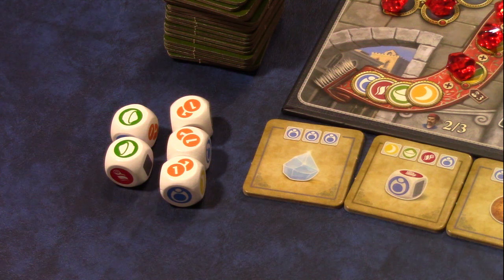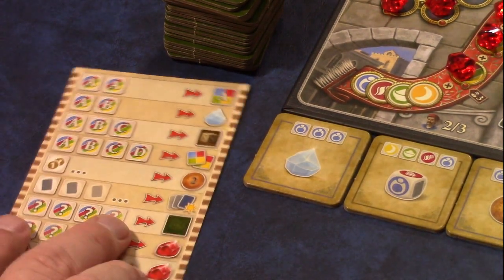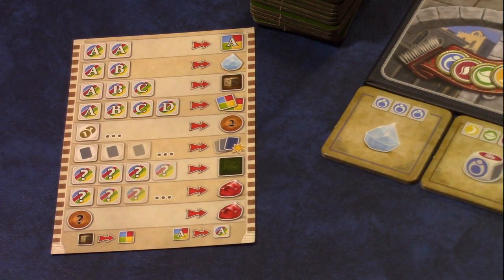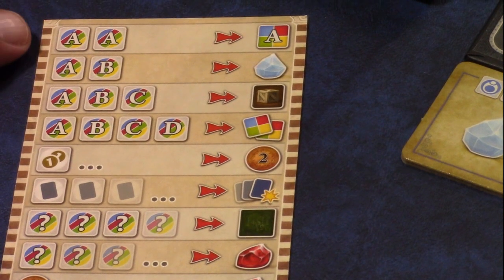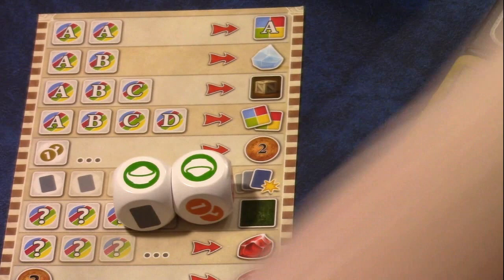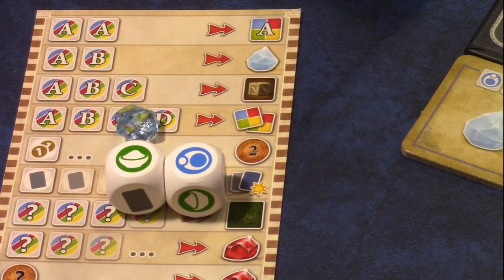During the action phase you are allowed to take two actions, and you must complete one action before starting another. The player aid card tells us all the different actions available using your dice, any good markers you've collected, and any coins or lira you have. The first action you can do is turn in two of the same color dice to receive that type of good. You can turn in two different colors to get a crystal, which you can use for re-rolls later.